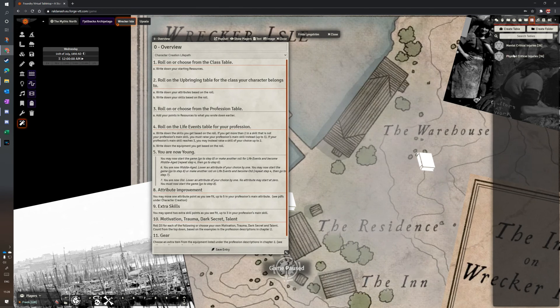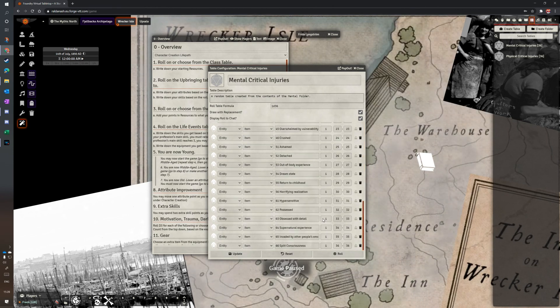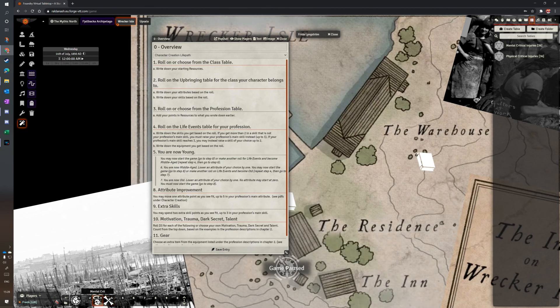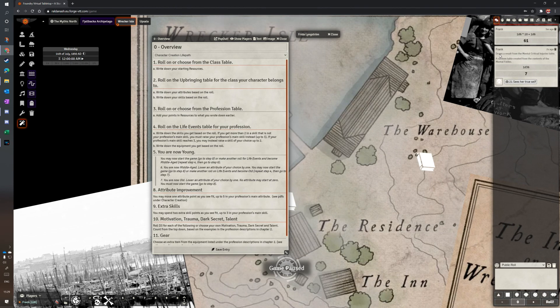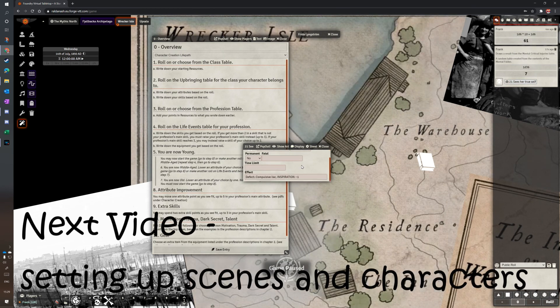The final thing I wanted to briefly show you: I copied and pasted the critical hit tables into Foundry as well. I created all the entries as items, and there's an easy way to right-click on the folder and say 'make a rollable table' — that's what I did here. I put the original die numbers on there, so 11 is 'Confused'; it's on a d66 but actually rolled as a d36. I made a macro for this — I've got the mental crit icon and the physical crit icon. Players click one, go to the chat, roll a d36, and then click on the result to get the full detail — for example, 'True Spell' with defect 'Compulsive Liar' and a time limit.